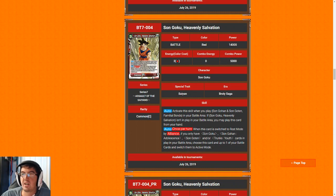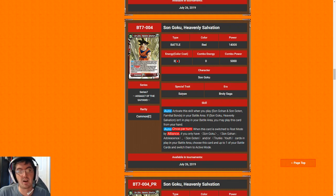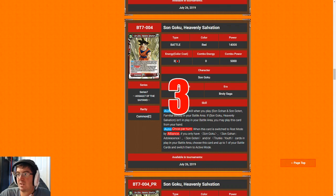Next up we have Son Goku Heavenly Salvation. His ability lets you alliance for free, which is pretty good, but the problem is three cost for 14k is a horrible rate. On top of that, alliance doesn't come up all the time — like we said with Gohan, you might get this once or twice in a match, if at all. Three for 14k is just a really bad rate. There are much better playables than Goku, so I'm going to give him a three. You should really only be looking for this if you just need to shore up slots in your deck.